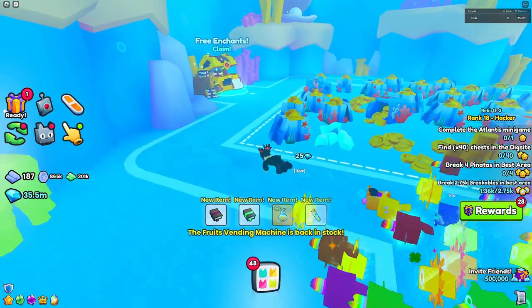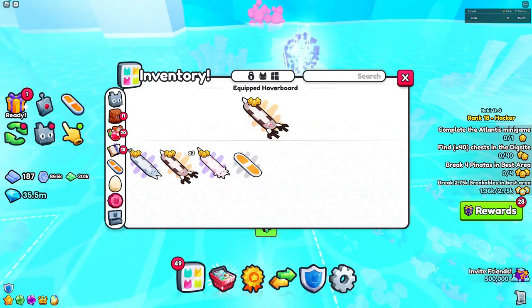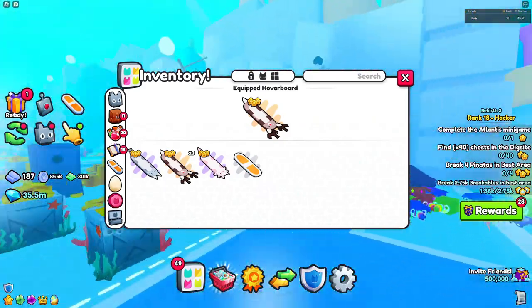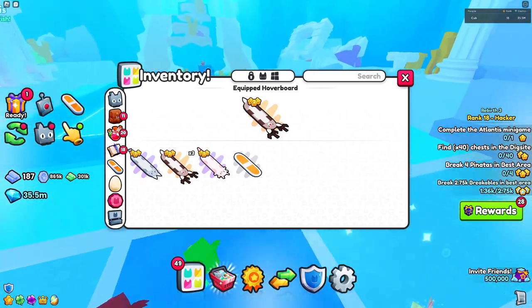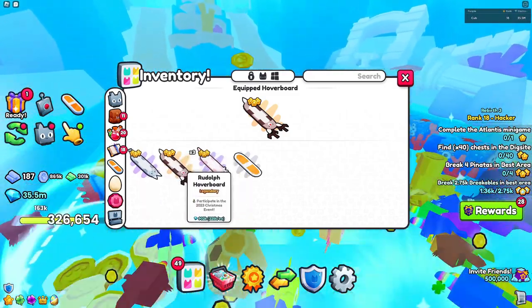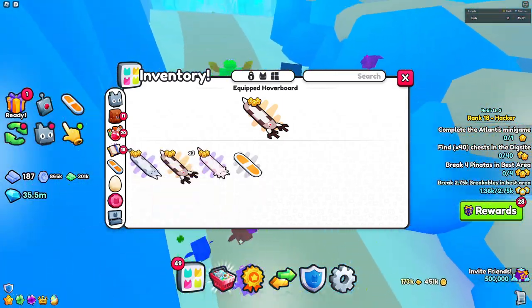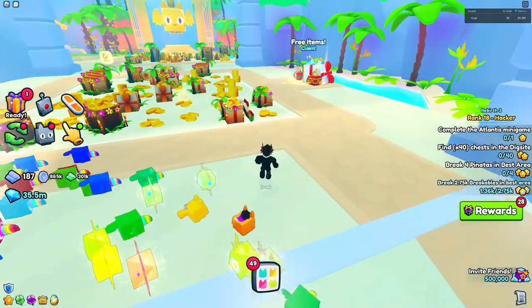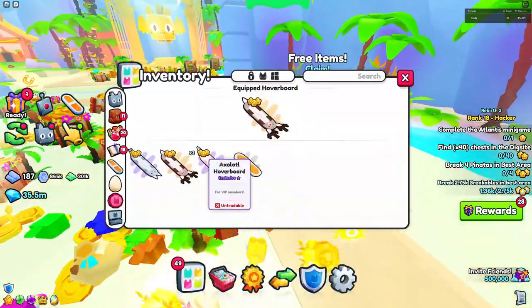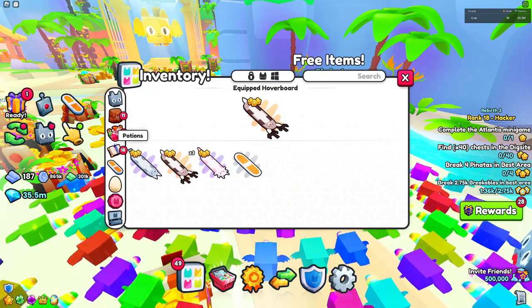The fourth thing that I think Pet Simulator 99 should add is a speed boost to hoverboards. As you can see, you guys are very familiar with the hoverboards, but they should add a speed boost so that the rarer or higher rarity a hoverboard has, the more of a speed boost it gives. This would give an incentive to make hoverboards more valuable and not just by their looks.